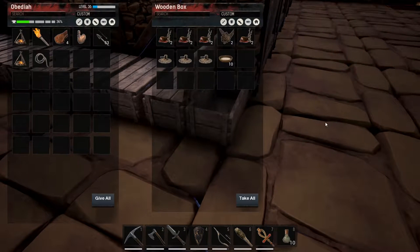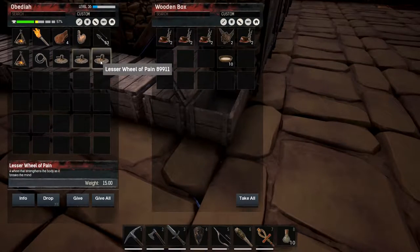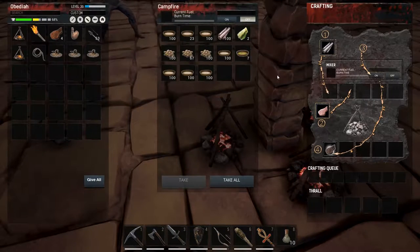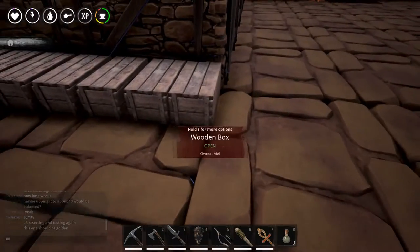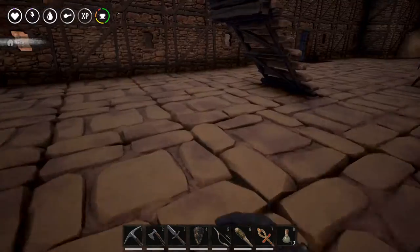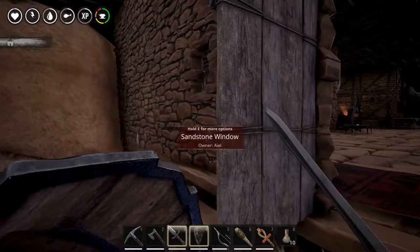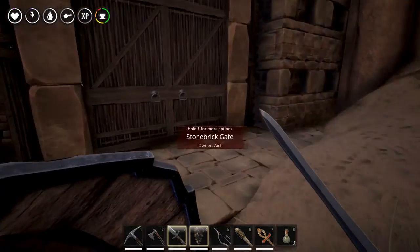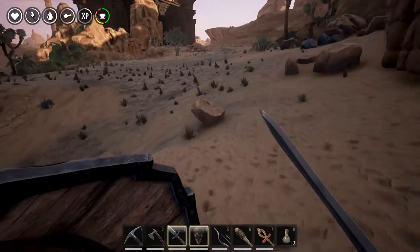I want to do some taming. I built up some lesser wheels of pain. I do have the ability to make the regular wheels of pain, but they're so expensive and for what I'm doing they might get destroyed. What I want to do is take all this stuff and go over to that pirate ship area and build a few wheels of pain and leave them over there. The downside is that anybody can come up and destroy them, and that would be sad.